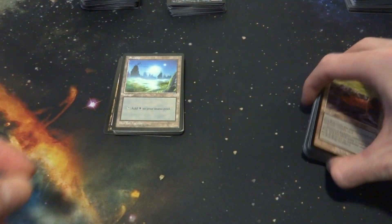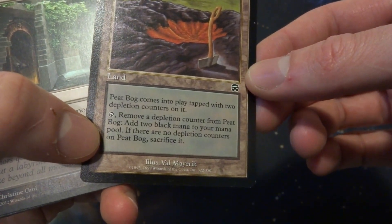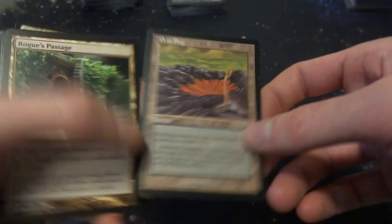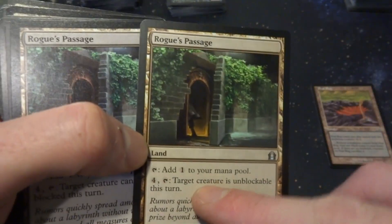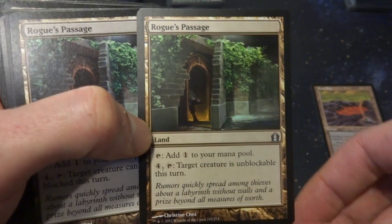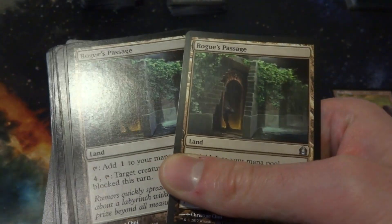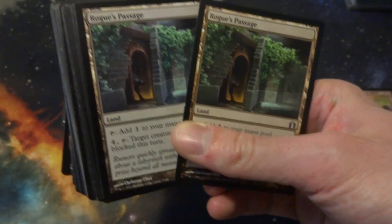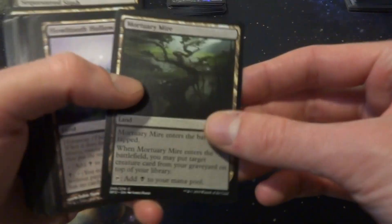Let's go through my non-basic lands and see if I want to swap out any basics for non-basics. I have a Peat Bog — comes in tapped with two depletion counters, adds two black mana, but it runs out fast, so no. A Rogue's Passage — doesn't come in tapped, only produces colorless mana, and for four mana it makes a creature unblockable. I think I might put one of those in there. I have two of them.